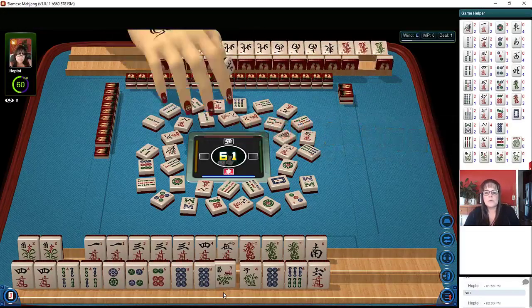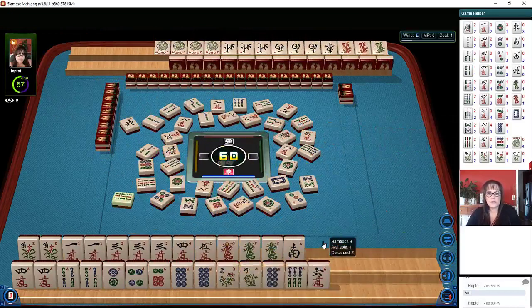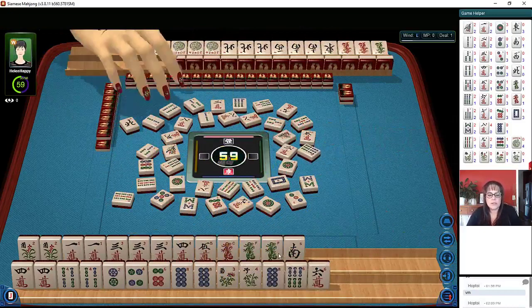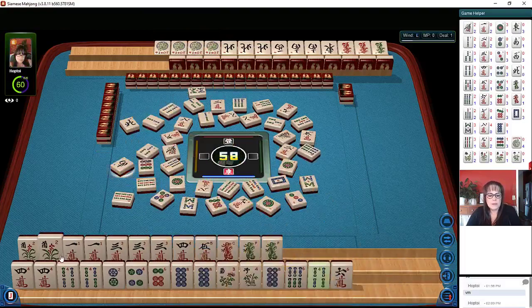Okay, so they have news concealed — news concealed with four jokers locked in. Four jokers locked in. Eight bamboos. Four mah — we really don't need that. South wind.